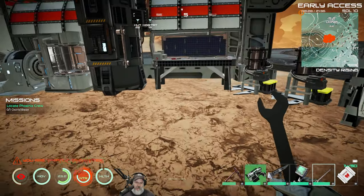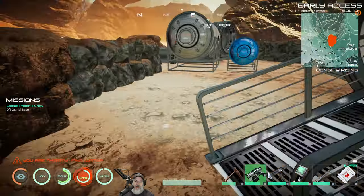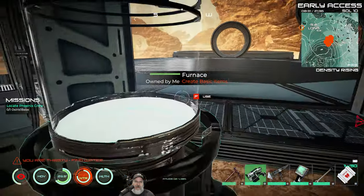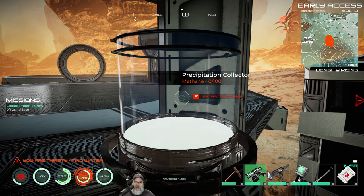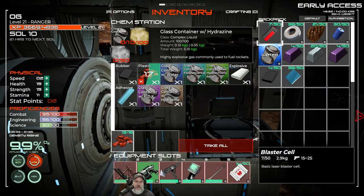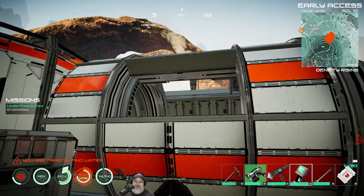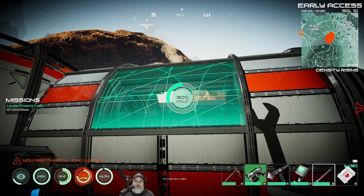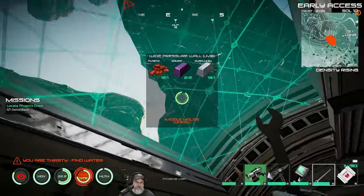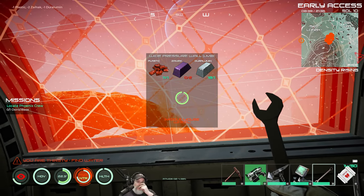I'm pretty sure it's cheaper to repair a ruined habitat than building straight from scratch, though I haven't confirmed that. These things take a long time — they don't even have one percent done yet. Let's go back to our chem station, grab some plastic, and get back to work on the airlock. We have three pieces left to do. We're short on zamoc — we need zinc, magnesium, aluminum, and copper to make it.